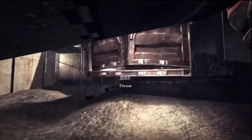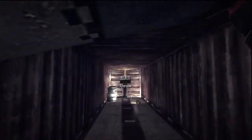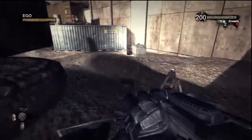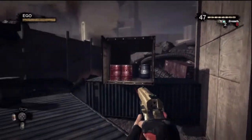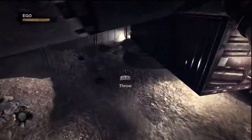Grab this barrel, bring it over to this container and throw it to the back of the container. You're going to need three barrels in there. Come over here to this ladder and shoot that — that will give you two more barrels where you can grab this one.